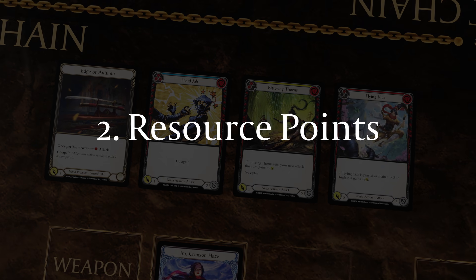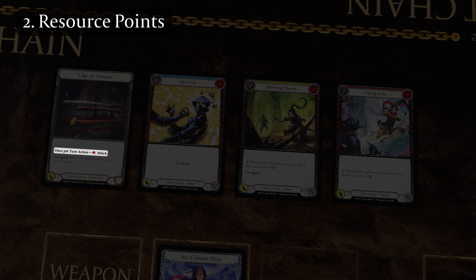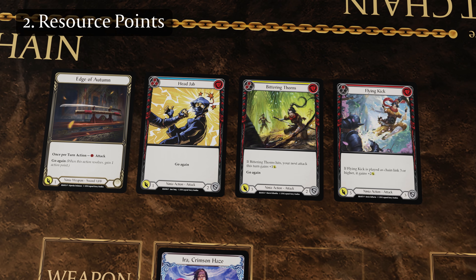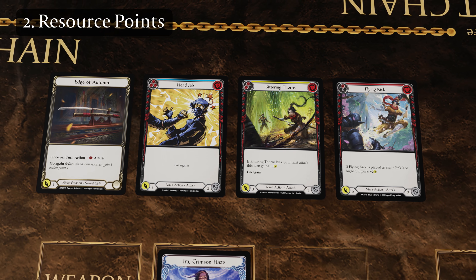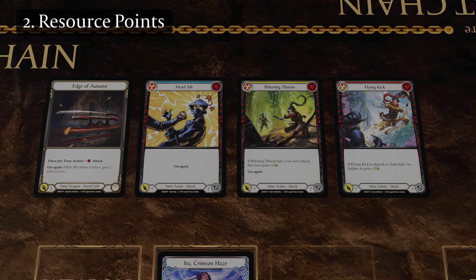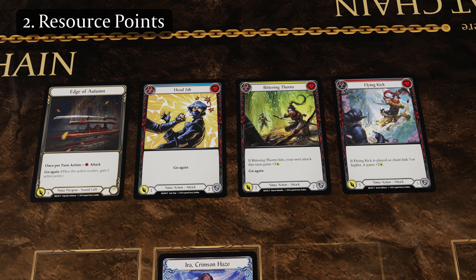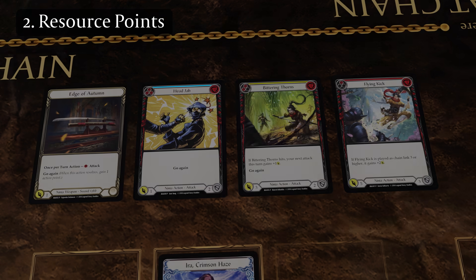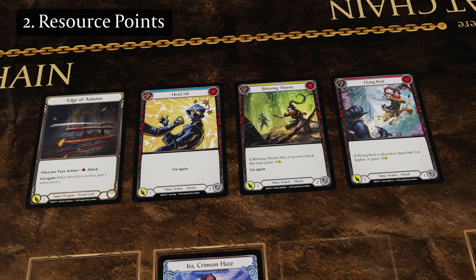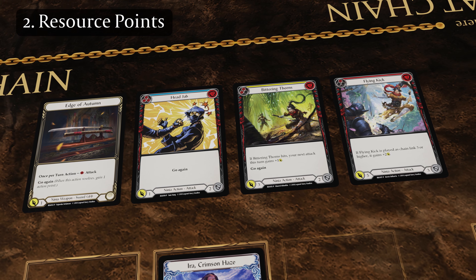Cards have a resource cost that must be paid, found in the top right corner of cards in your deck, or the text box of cards with an activated ability. To gain resource points, you can pitch one or more cards from your hand when there is a cost to pay. A card's pitch value is shown by the number of socketed resource symbols. Each card in your deck also has a pitch value color strip. Blue cards pitch for three resource points, yellow cards pitch for two, and red cards pitch for one. Typically, you will be looking to pitch your blue cards to pay for your higher impact yellow and red cards.